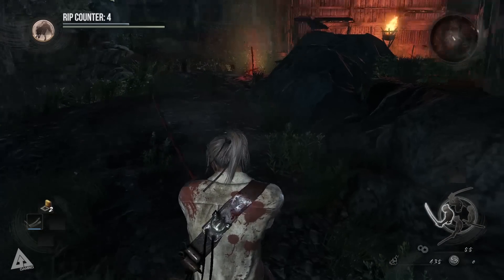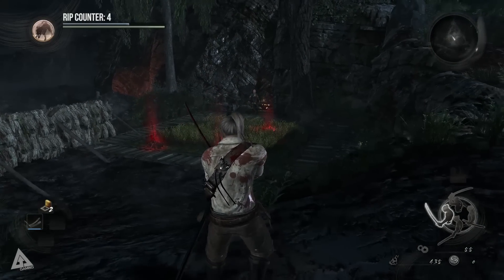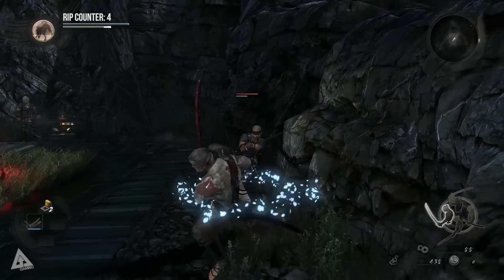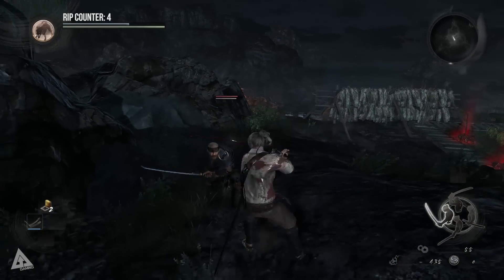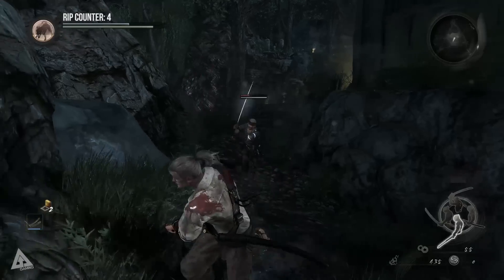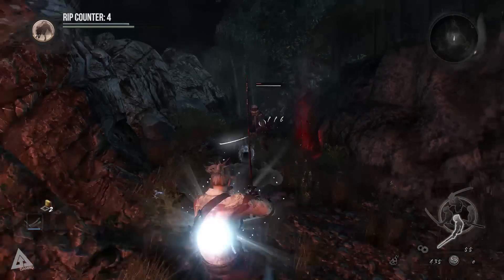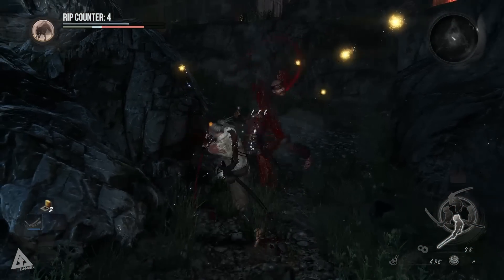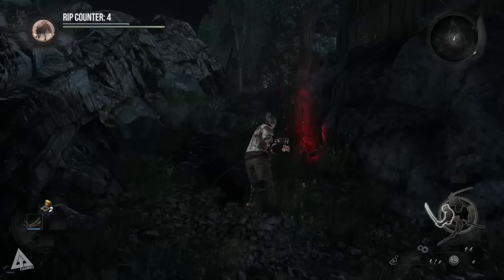I can notice on the left hand side my spirit gauge is filling up — the more I kill, kind of like souls maybe. He blocks now, okay, so I actually have to work out stances. Let's try low stance — oh, he uses stances as well! It's a lot quicker in low stance, doesn't do as much damage, but that's useful.